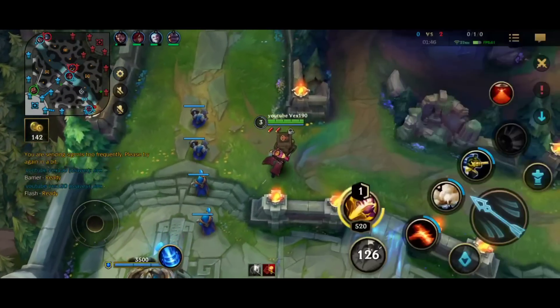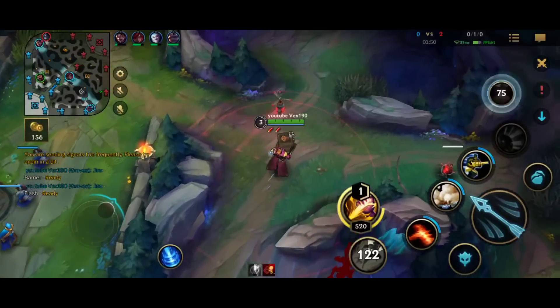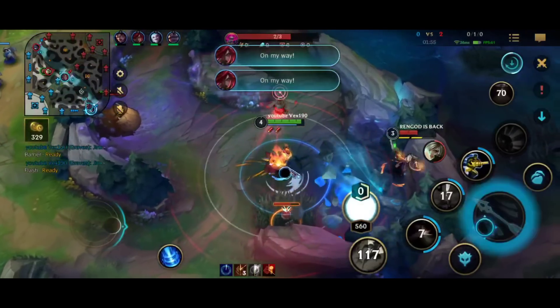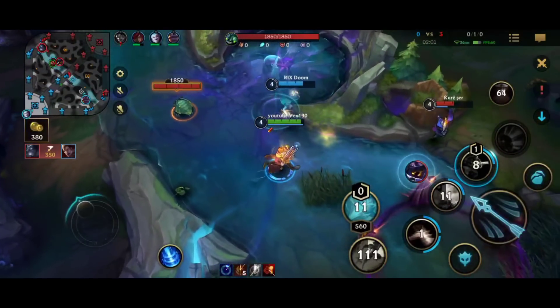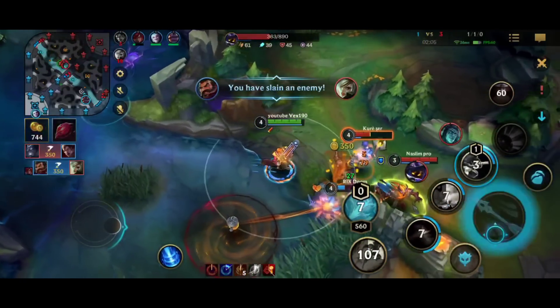I'm a bit tilted already. We saw Riven is topside — she's most likely in our blue buff, invading. Yep, she is here. I do get the blue and we force her out. Maybe Katarina can clean up — we decide to chase. The Riven flashes out but I think we still catch her. Yep, we do — the kill goes to me, beautiful.